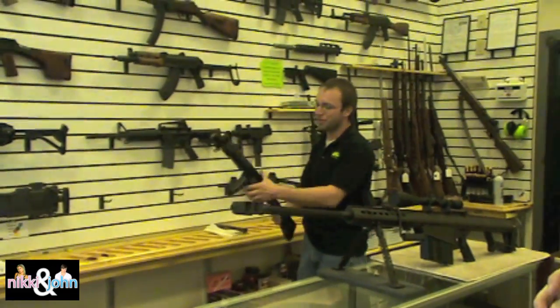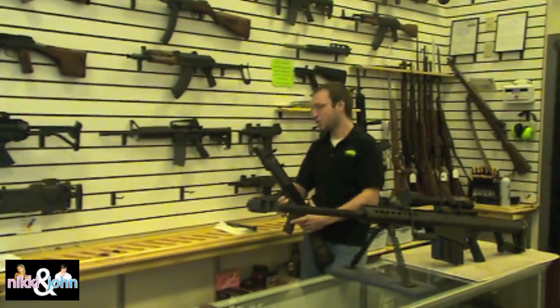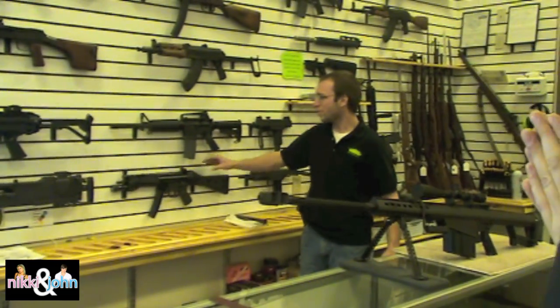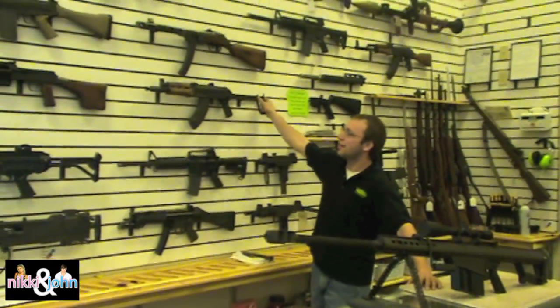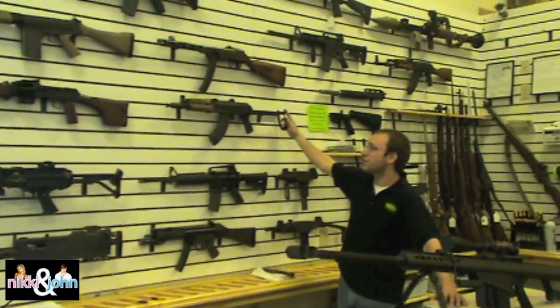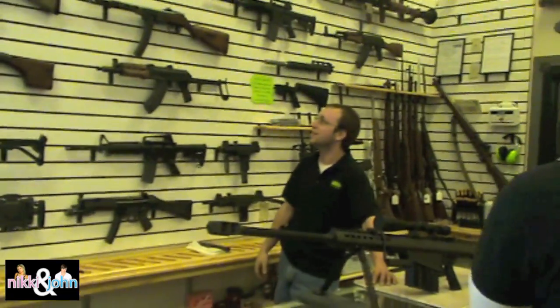This is a Heckler & Koch MP5, 9 millimeter sub gun — entry gun. This came off of a turn-in from a SWAT team. M4A1 carbine, standard US-issue combat rifle. Yugoslavian Krinkov, which is a short barrel AK — something you'd use for vehicle or airborne operations. Folding stock, short barrels, easy to get into tight places.